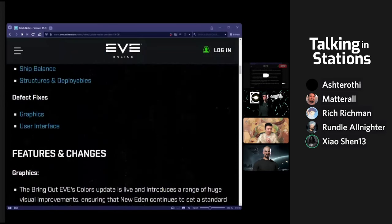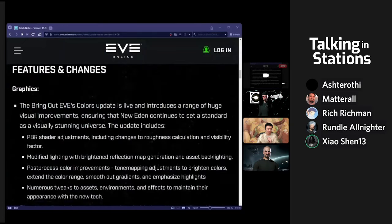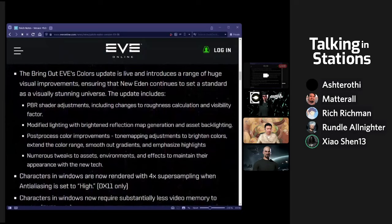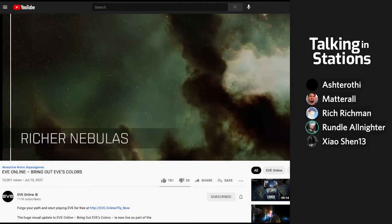Let's just start at the top. It's a big patch today. First of all, to start off with the graphics. A few dev blogs back, we got the announcement that they're going to do a complete color update to EVE — basically getting rid of the grays and making all the colors brighter. We can see the details right now on screen, a lot of art stuff and technical terms. And CCP today released a video on their YouTube channel. Vibrant is the word that comes to mind when I see these changes.